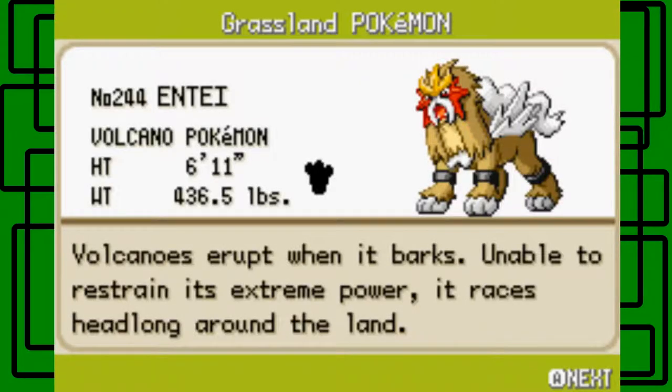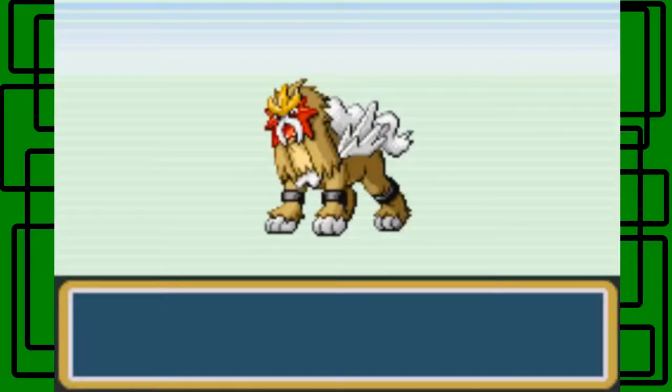Entei is number 244 in the Pokedex. It's a Volcano Pokemon, 6 feet 11 inches tall, and weighs 436.5 pounds. Its footprint kind of looks like a little skull. Its Pokedex entry says: volcanoes erupt when it barks, unable to restrain its extreme power, it races headlong around the land.